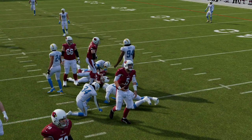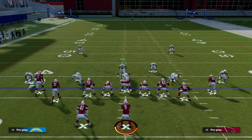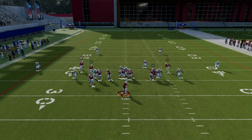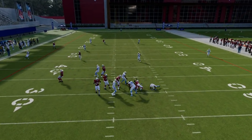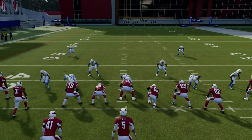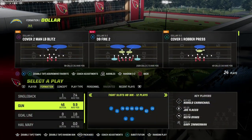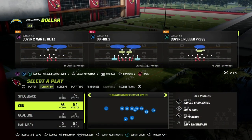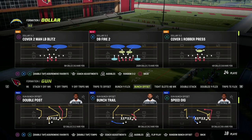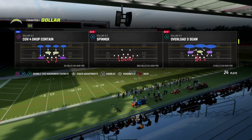If you run baseline and press dollar, you're going to notice something. Counting it out: 1,001, 1,002, 1,003 — it's about the same time, and it's a lot easier to set up because you literally only have one adjustment to make to set up dollar. I want to show you the same thing against Bunch, and then talk about some of the best adjustments you can do in dollar and how the formation works.